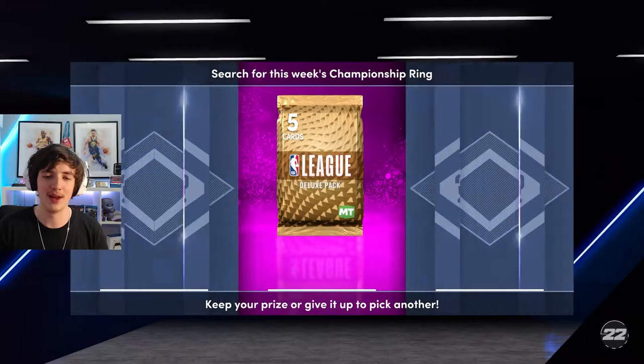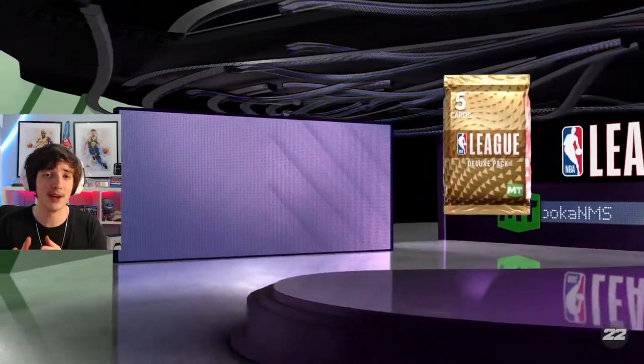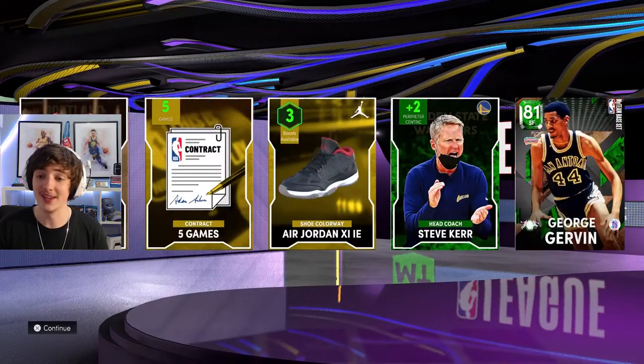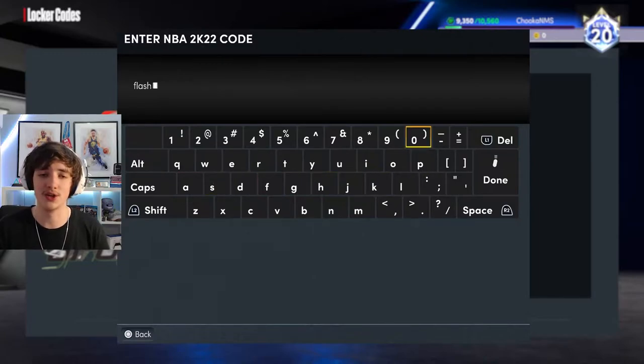In Limited, we pick up a Deluxe League Pack, which is very handy. Hopefully we can get an Amethyst, potentially sell him off and get quite a bit of MT. We open it up and get Steve Kerr, which is quite nice — a nice coach to add to our lineup.